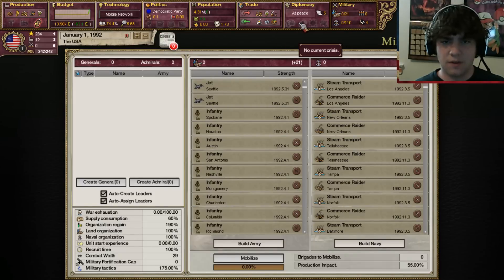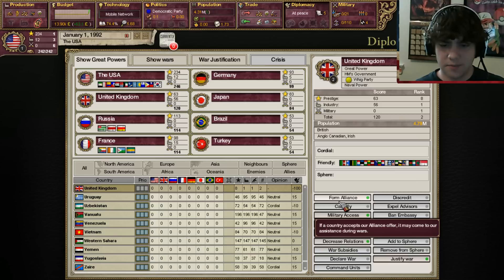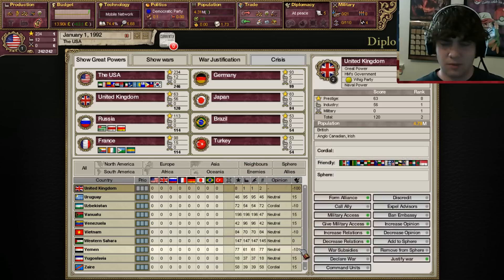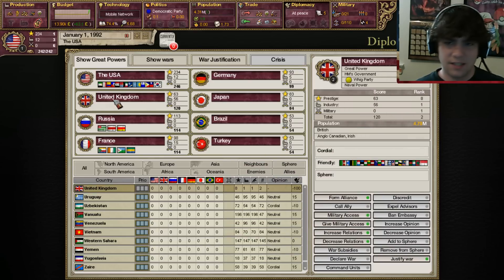Let's just make sure we've got all our stuff going. Russia usually ends up being the second most powerful country in the world, which is weird. Let's check the UK — will they take an alliance from us? They will not accept. Why won't they accept? We have negative 100 relations with them. That's really weird. I think it's a leftover from Victoria 2 where they're still upset because of the revolution. We're going to increase our relations with the UK.